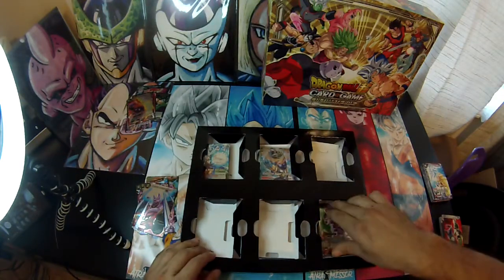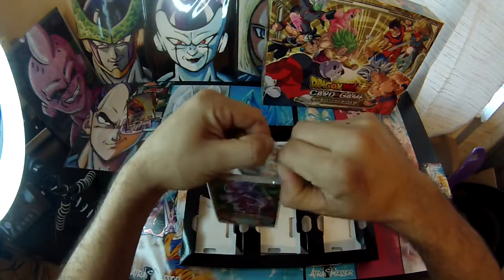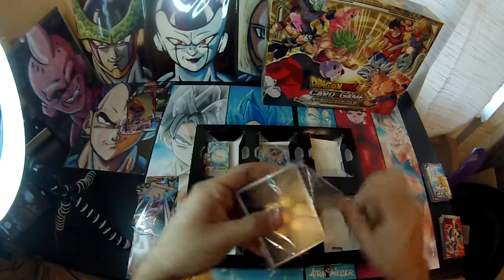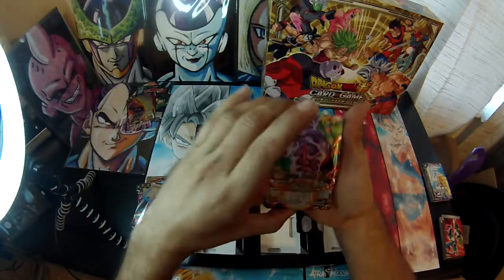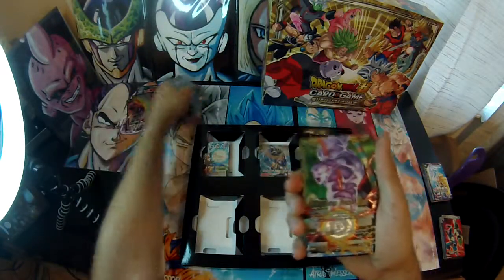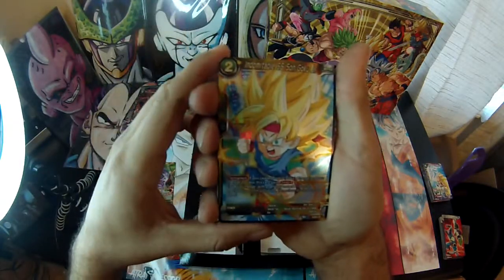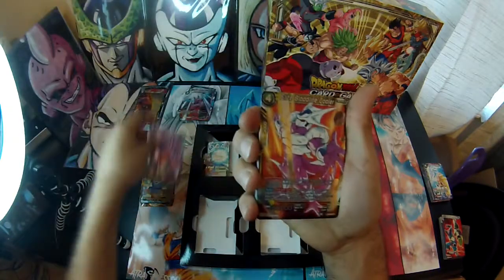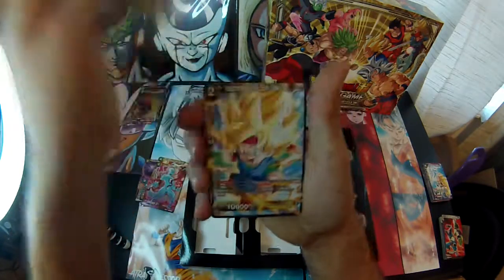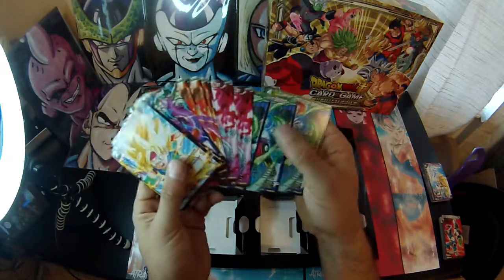Let's do the Jiren pack next. We have Explosive Power Jiren. Then we got Indomitable Super Saiyan Son Goku, Space Pirate Chilled — that's awesome — Elite Bloodline Cooler, Frieza Obsession of the Clan, and Clownish Destruction Belmont. And then we have the three of each in normal non-holo forms. Cool.